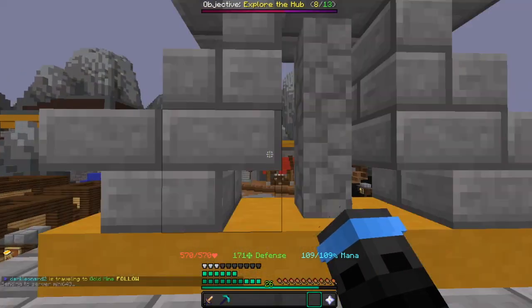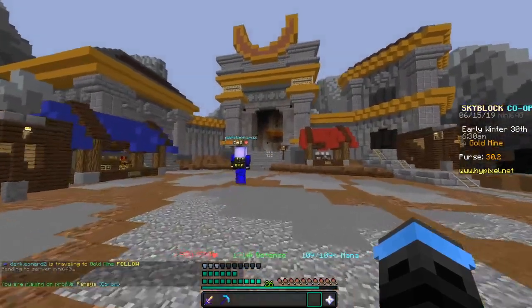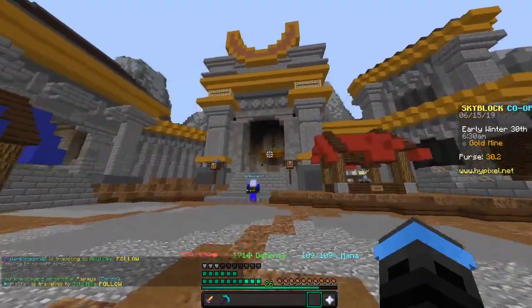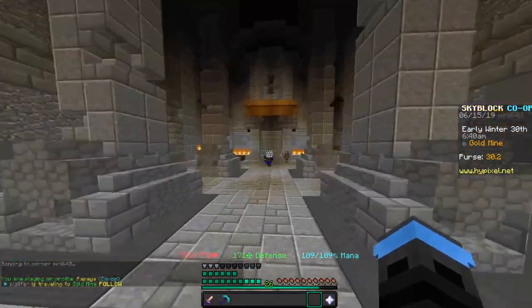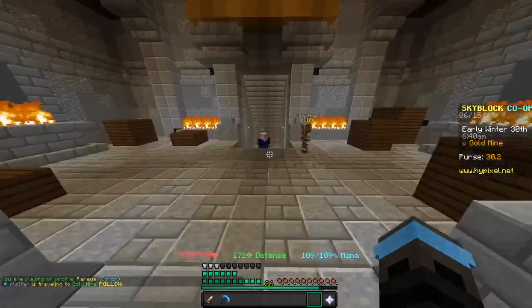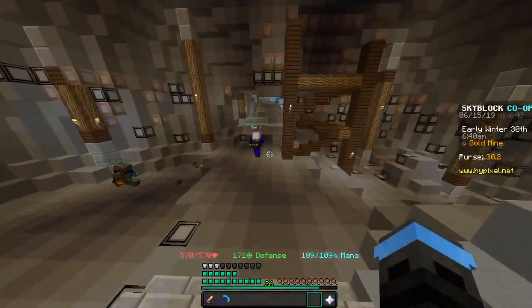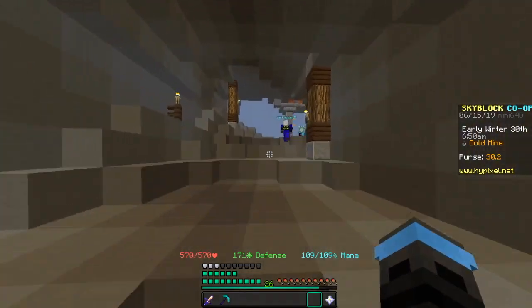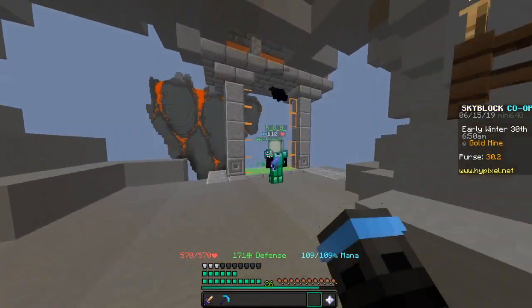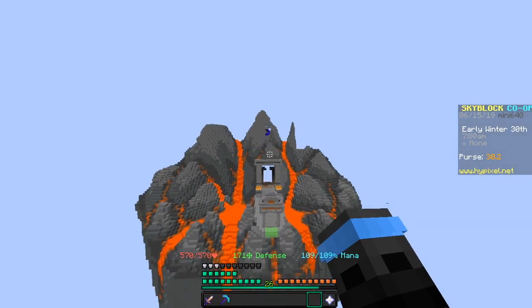We're going to go over to the gold mine. Right here you will spawn, and then you're just going to walk up to this big building — kind of distinct. You'll walk up the stairs and continue to go straight, then go down this little tunnel, enter the actual mine, and continue to go straight.